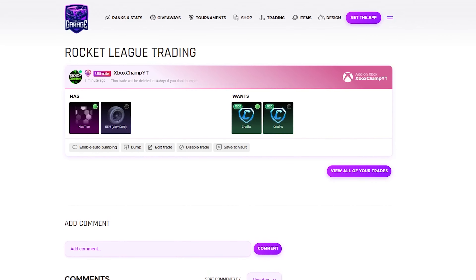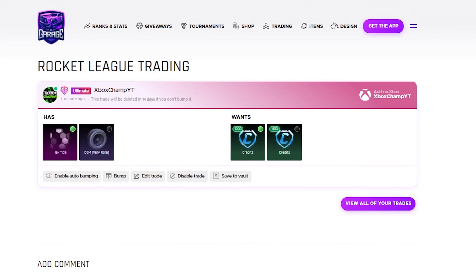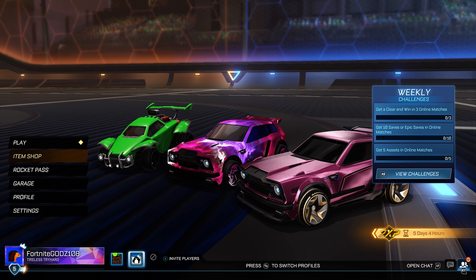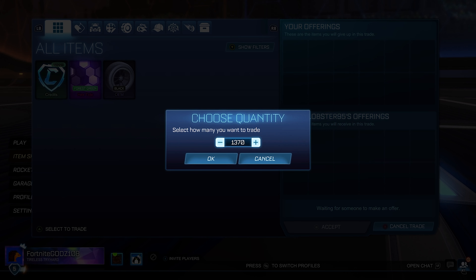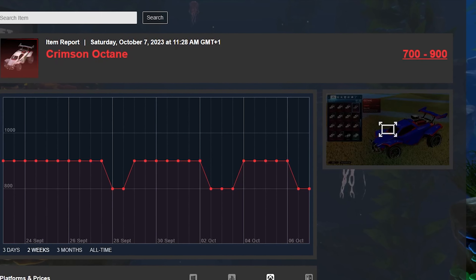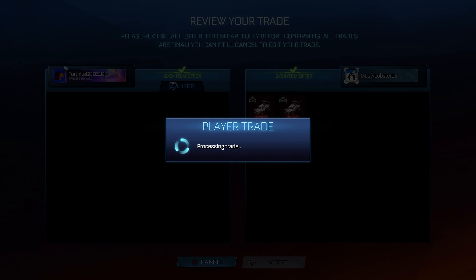We're heading straight into the first trade. In the last episode we genuinely sold so many items. We only have a Forest Green Hextide and a Black OEM going into the first trade. I feel so good because we had so many hard-to-sell items that have been cleared out. We still have a Forest Green Hextide which is extremely hard to sell, but I'm fine buying a load of items into my inventory because of the amount of work I've done to clear everything.